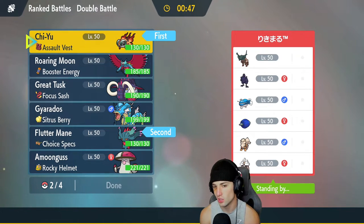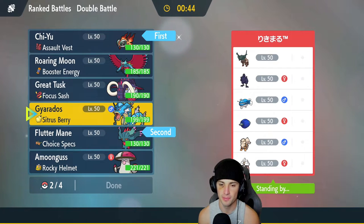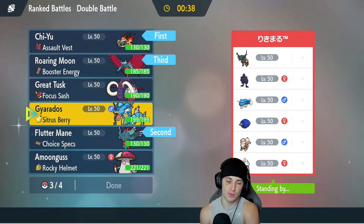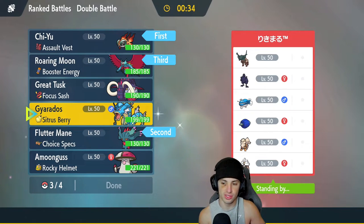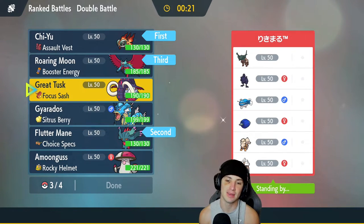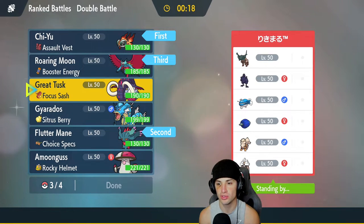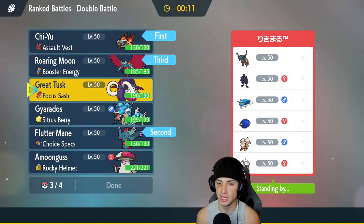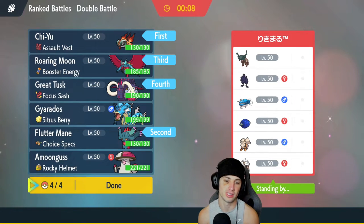I'm going to lead Chiyu and Fluttermane. I'll bring Roaring Moon in the back. For the fourth slot — Great Tusk is going to be super effective onto Garganacl, Arcanine, and Glamour, but Gyarados is also super effective onto all three. I do like Gyarados for Intimidate, but Great Tusk has Close Combat and Ice Spinner — Ice Spinner's super effective onto Tinglu, and Tusk is faster. Going in with the big-time Tusk, because I'm looking for a win. Match number one, we always look for a big fat W to get the video started strong.